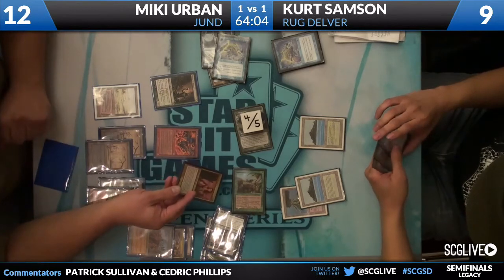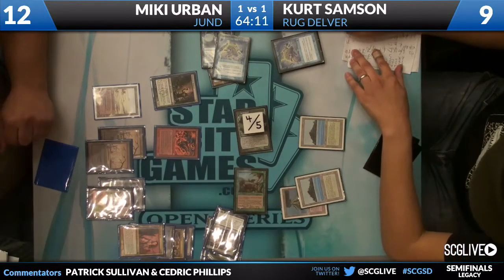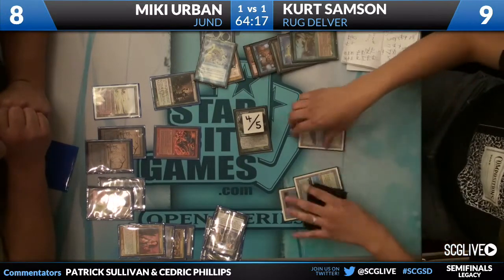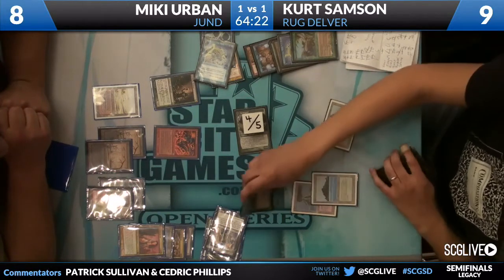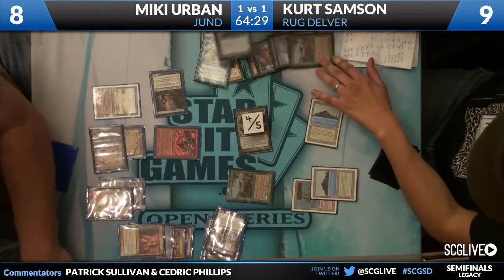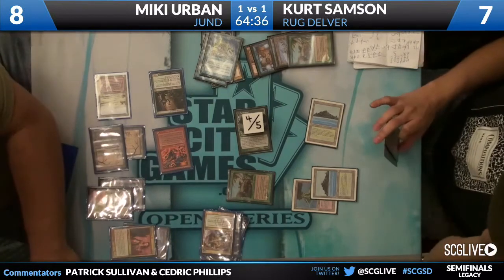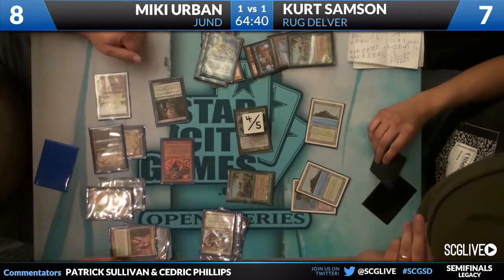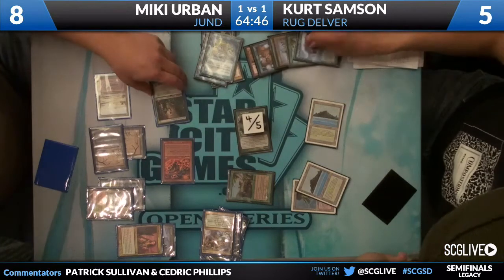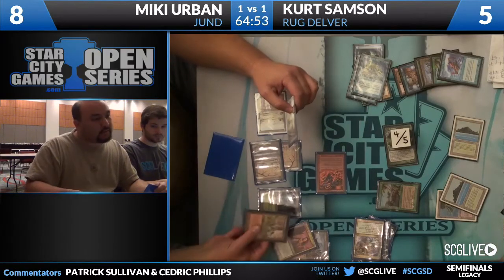Bloodbraid Elf trades with the Mongoose, or at least makes its best attempt. Mickey falls to eight. A follow-up Nimble Mongoose appears — pressure's on. Deathrite Shaman takes care of Stifle, Grimalkin Lava Mancer deals two more points, putting Kurt down to five. Now we're going to see the Submerge trigger. That takes care of Deathrite Shaman. He has to consider whether to sacrifice a fetch land or not — sacking the fetch is significant because it gives him a chump blocker.